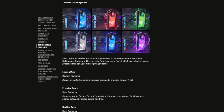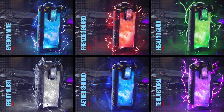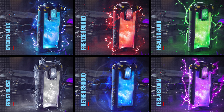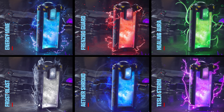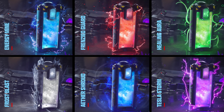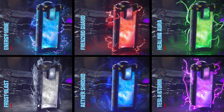The field upgrades are: Energy Mine, which spawns an explosive dealing massive damage to enemies who set it off; Frenzied Guard, which repairs armor to full and forces all enemies to target you for 10 seconds — any enemy killed during this time repairs your armor; Healing Aura, which heals all players immediately and in last stand; Frost Blast, which damages and slows enemies; Ether Shroud, which makes you invisible to zombies; and Tesla Storm, which lasts 10 seconds and connects lightning between players, stunning and damaging nearby enemies.